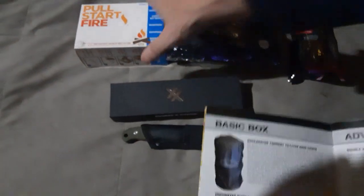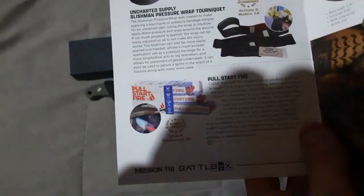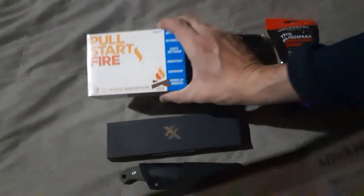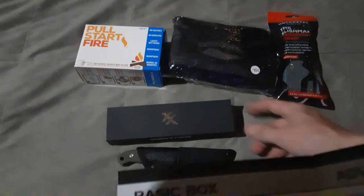Next item is a box with a three-pack of fire pull stop plugs. It has a line on it — you pull it and it touches the fire. So that's going to be interesting to play around with.